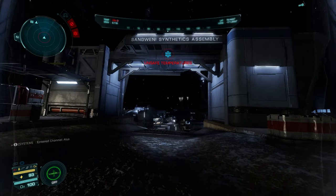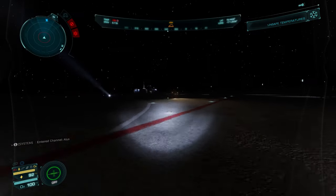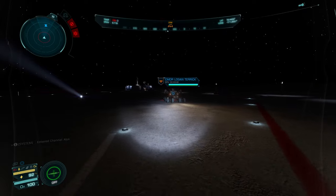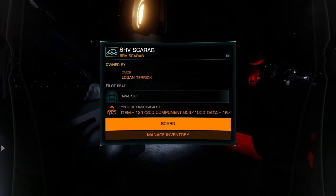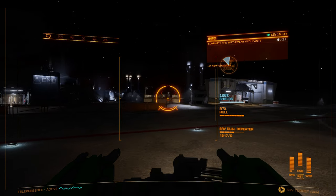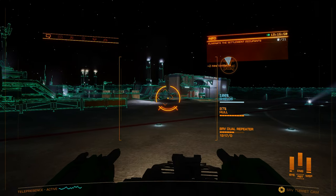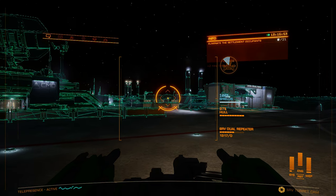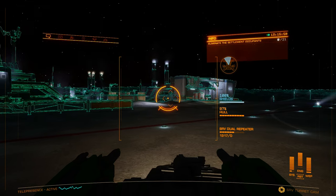You can see I'm here at this synthetic settlement and I've got my SRV ready. I'll jump into my SRV and go into the turret. I'll put night vision on — that will help spot everyone. What I'm going to do is take out the two ground turrets that are here on the base and as many NPCs as I can before I actually go in on foot.